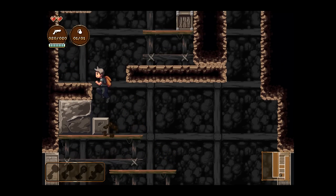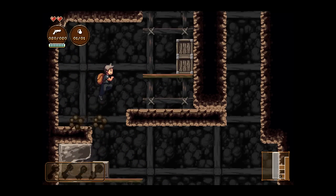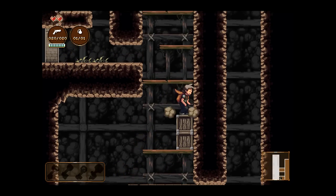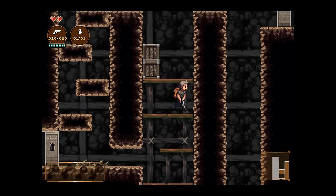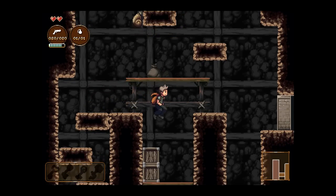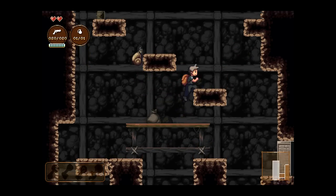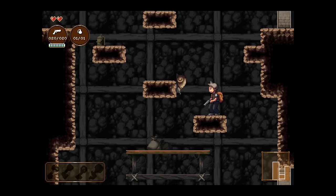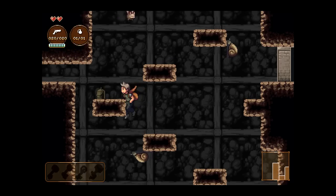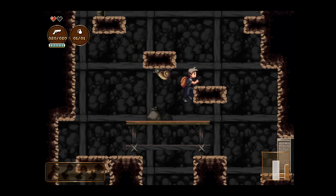Gotta juke out the bats a little bit. One of the more annoying things is the falling pillars, because later in the game they're really high up — sort of out of your visibility. If you don't listen for the little rumble sound, it makes you die instantly. It only does one heart of damage, but if you're at one heart and you don't listen for that rumble, you can die.